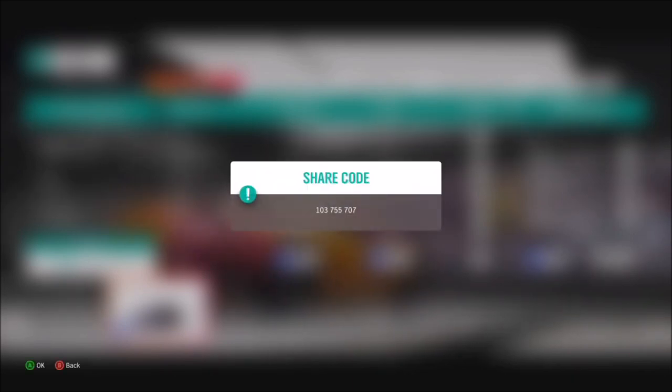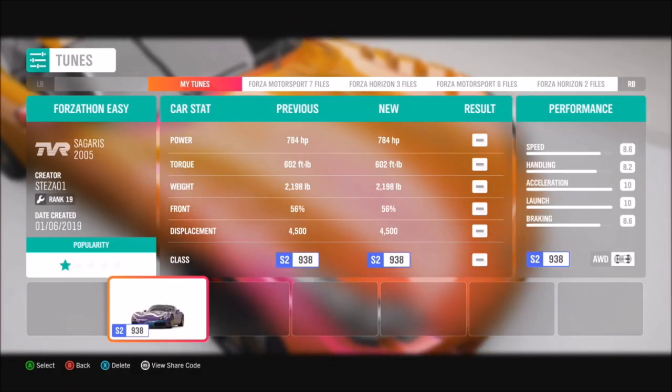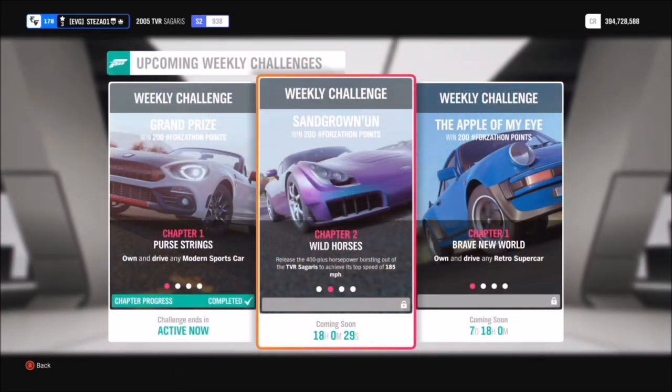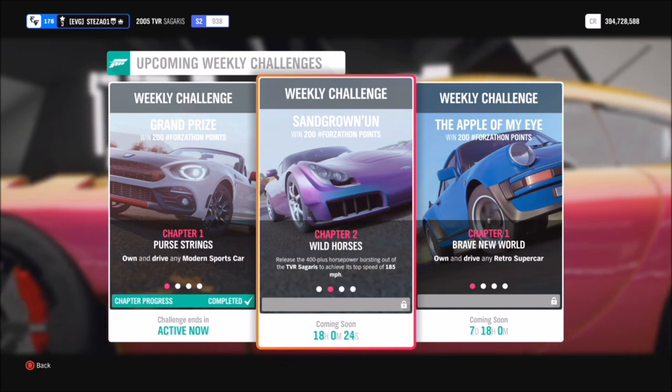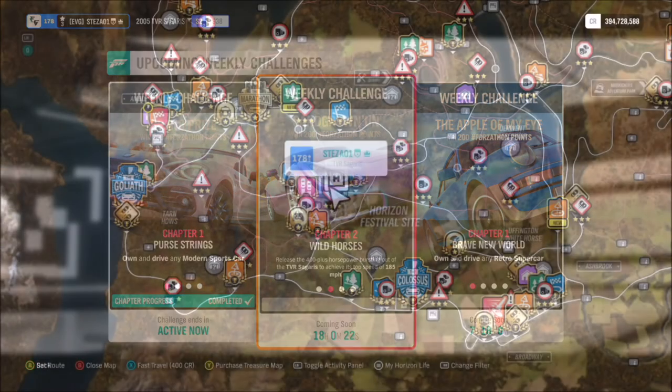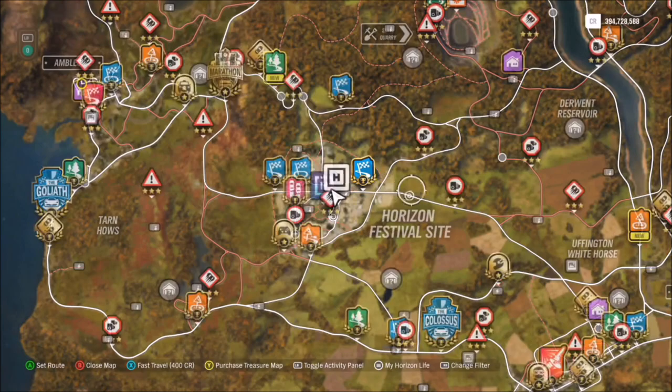I have also created a tune for this car, and I recommend definitely using a tune especially for the first challenge. The share code for this is 103 755 507 and that's available for everyone to use. The first challenge just wants you to hit a top speed of 185 miles an hour, so like I said it definitely helps having your car tuned.